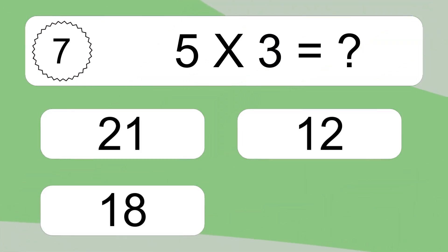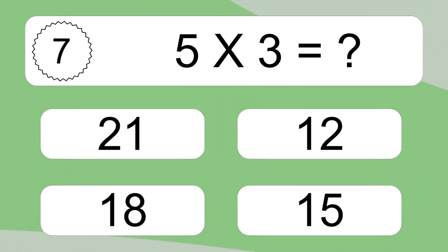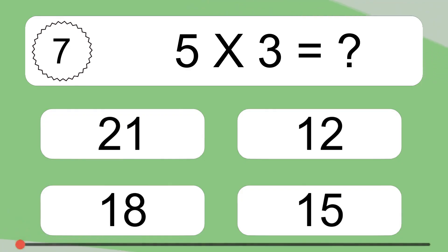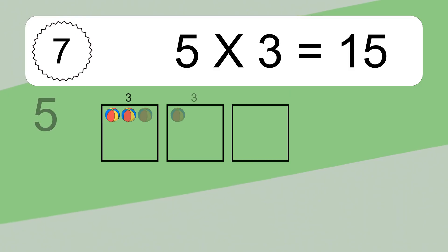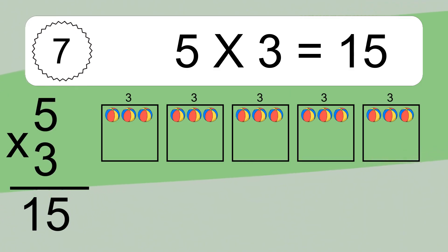5 times 3 equals what? 5 times 3 equals 15. We have 5 boxes and each box has 3 colorful balls inside. If you count all the balls in all the boxes together, you will have 5 times 3 balls. This equals 15 balls.